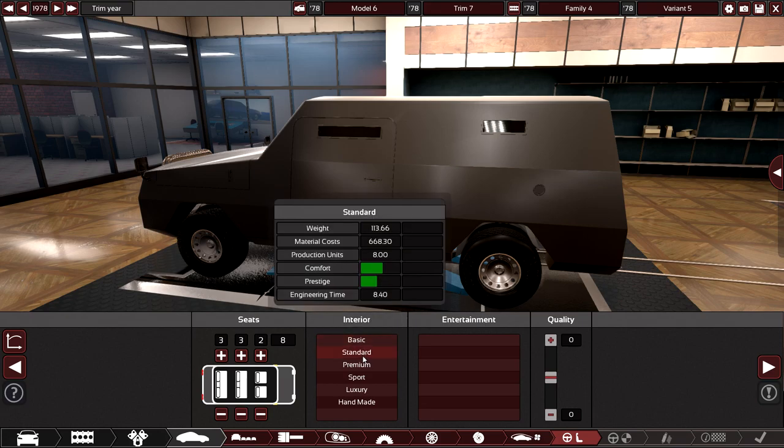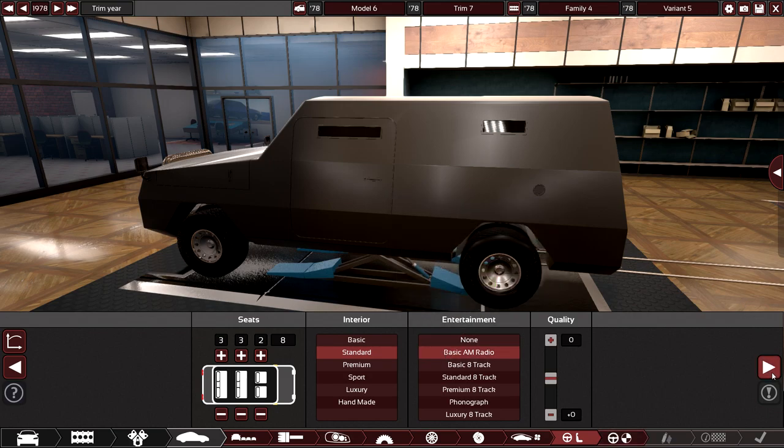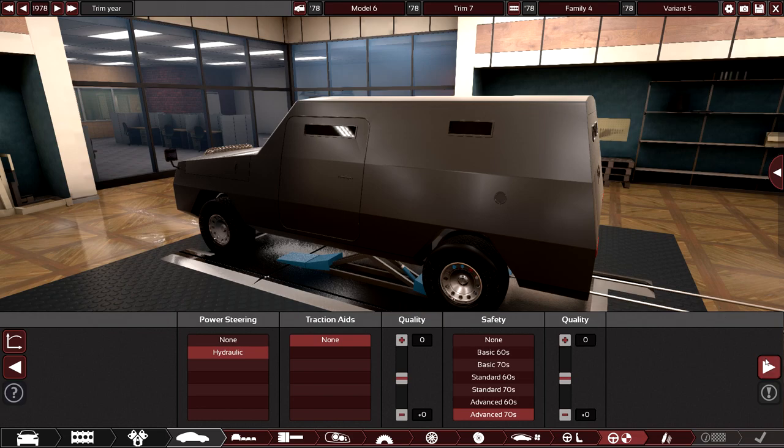Interior: pretty much standard. AM radio, because the general needs to hear what you're doing and give you commands. Steering: hydraulic. Advanced 70s safety because you need a lot of steel plating to cover yourself from a 50 caliber rifle.